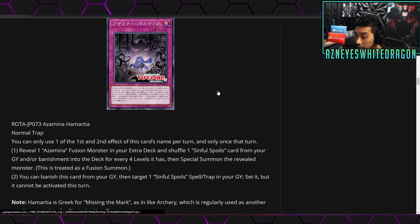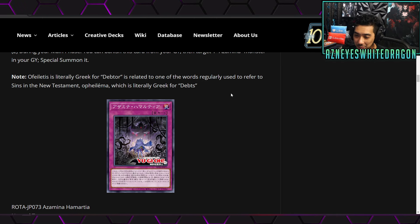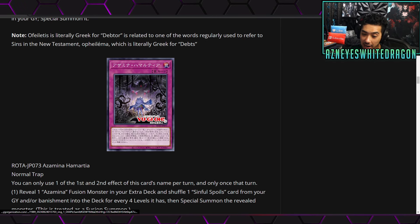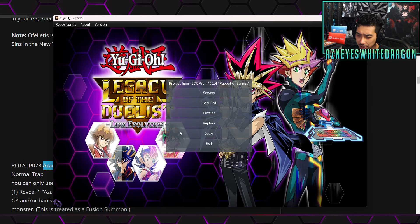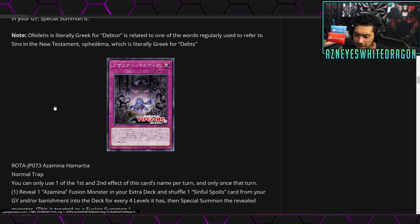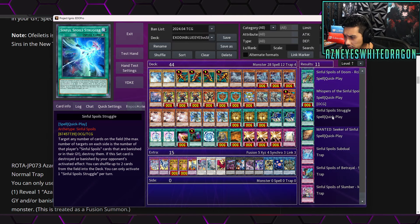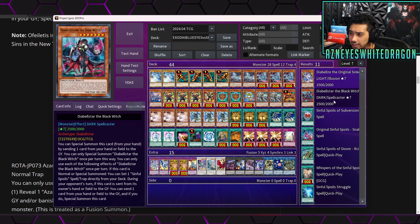This archetype is getting so much support — there are already 11 cards. It's related to the Sinful Spoils archetype. There was basically just Diablo that I remember from that, and then a couple other cards people were using. But this is brand new Azamina support on top of that.